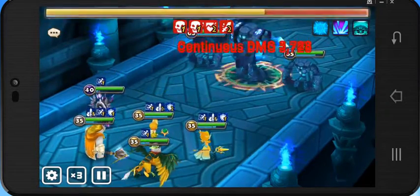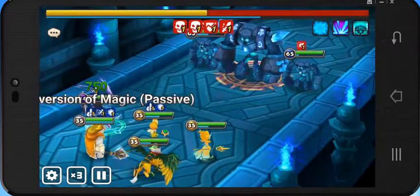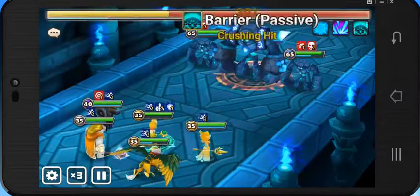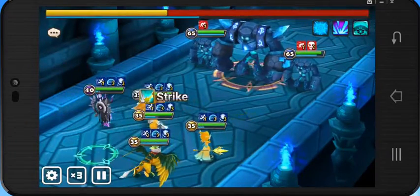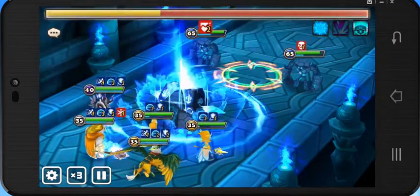Bernard — you can just rune him for a lot of HP and it's not really difficult because his base HP is really high. But if you're using him for arena, you should 6-star him anyway. For Giants B10 though, you don't have to.